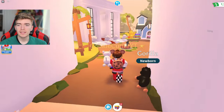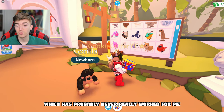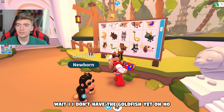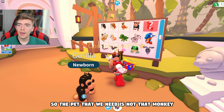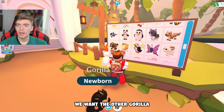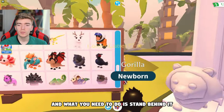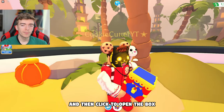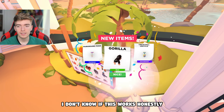Apparently this next technique works based off an old method — just scroll down until you find the pet you need. I don't have the goldfish yet, oh no. The pet we need is not that monkey; we want the other gorilla. Here he is — the legendary gorilla. What you need to do is stand behind it and then click to open the box by clicking the gorilla.